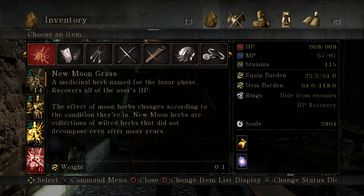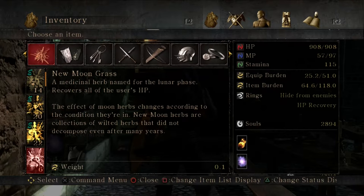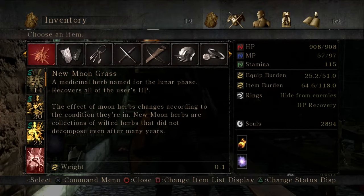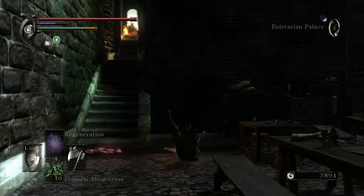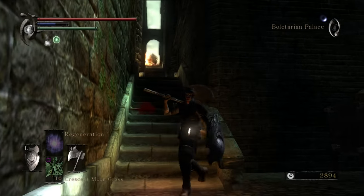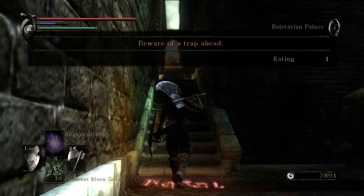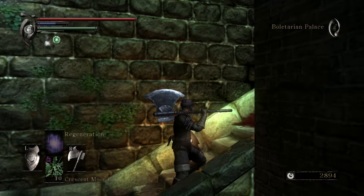The effect of moon herbs changes according to the condition they're in. New moon herbs are collections of wilted herbs that did not decompose even after many years. New moon grass is pretty sick, as is the dark moon grass. I can't remember which is rarer and more useful — it's whichever one is below.